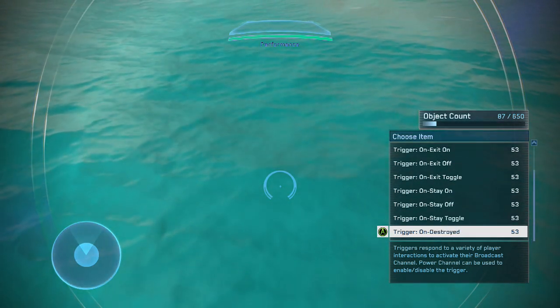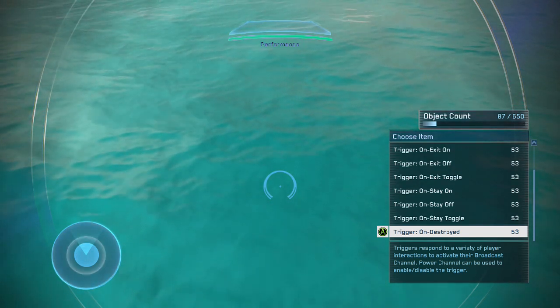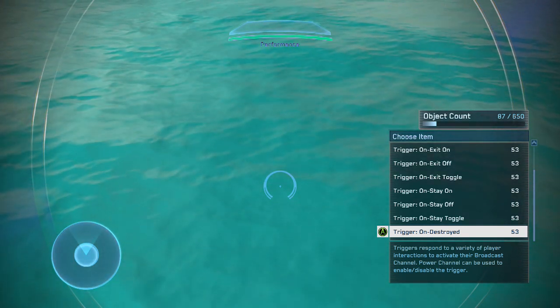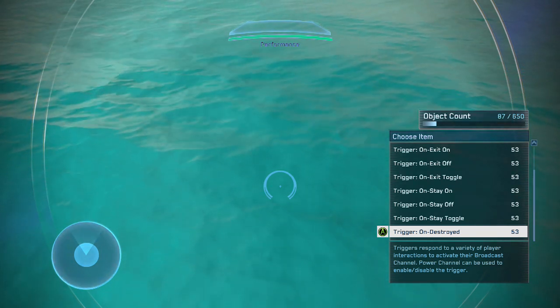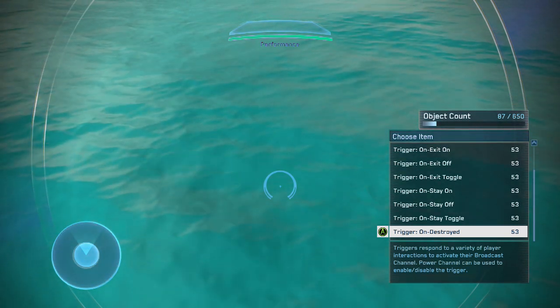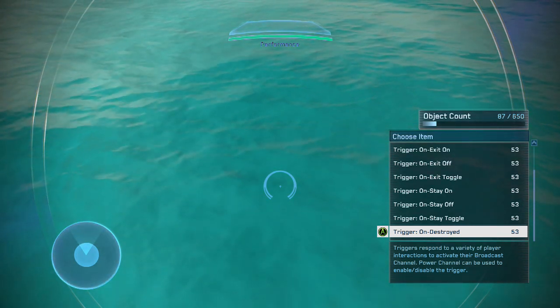The next and last kind of trigger I'm going to go over is trigger on stay. Basically, the way these triggers work is in order for them to be activated, you have to stay inside of the designated zone. The second you leave the zone, it turns off. The first is trigger on stay on, which means as long as you stay inside of the zone, the object will be activated. Trigger on stay off: assuming the object is already activated, if you're staying inside of the zone, the object will be deactivated as long as you're inside.